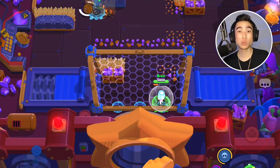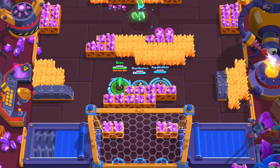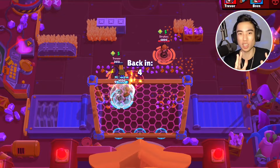Now let's talk about Leon's star powers. The first is Smoke Trails — Leon's movement speed is increased by 30% while his super is active, allowing him to move much faster while invisible. A specific scenario where this shines is in Brawl Ball: use your super, grab the ball, and move toward the goal at incredible speed. Leon already moves quickly, so the extra 30% makes it nearly impossible for any brawler to catch up.